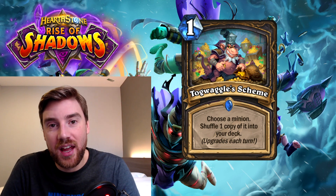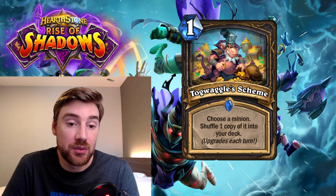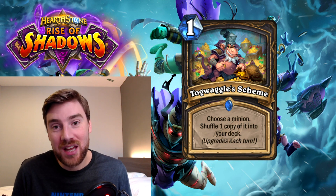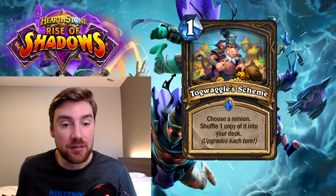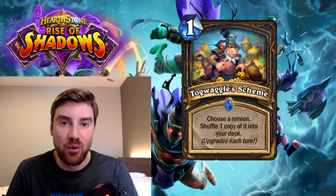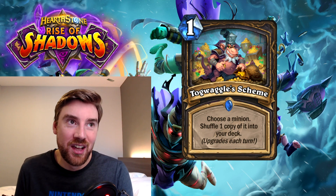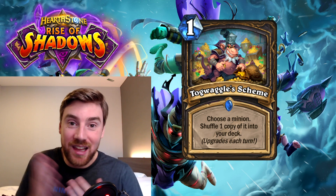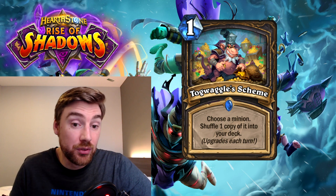Finally for today we've got Togwaggle's Scheme, and I think this one's good in the right deck. It's a one mana spell — very important — and it chooses a minion, shuffles one copy of it into your deck, and it upgrades every turn. So let's just say you're playing Pogo Hopper, which is kind of what this is designed for. It's a good way for you to shuffle a bunch of Pogo Hoppers into your deck for one mana. You could hold this in your hand for a few turns and shuffle a few Pogo Hoppers, and that might even be enough. Rogue really does struggle with staying in the game a long time, but the fact that this is only one mana means you can funnel it in a lot easier. And if your Pogo Hopper's on the board, you don't lose that Pogo Hopper — it just shuffles a copy of it into your deck.